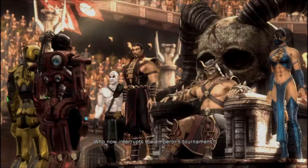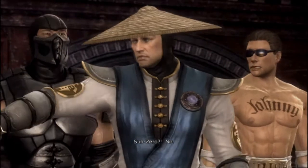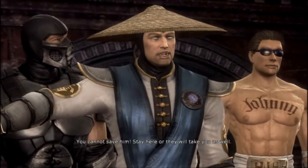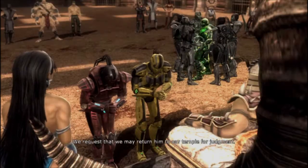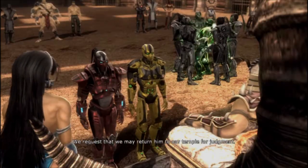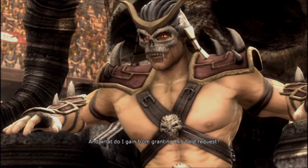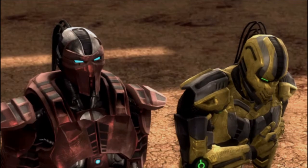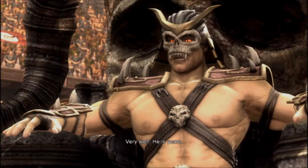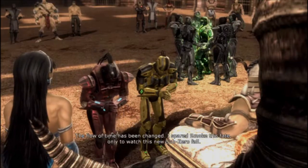'Who now interrupts the Emperor's Tournament? Sub-Zero? No! You cannot save him. Stay here, or they will take you as well. We request him to be returned to our temple for judgment.' It's actually Sektor and Cyrax who pledged their allegiance to Shao Kahn in exchange for Sub-Zero.